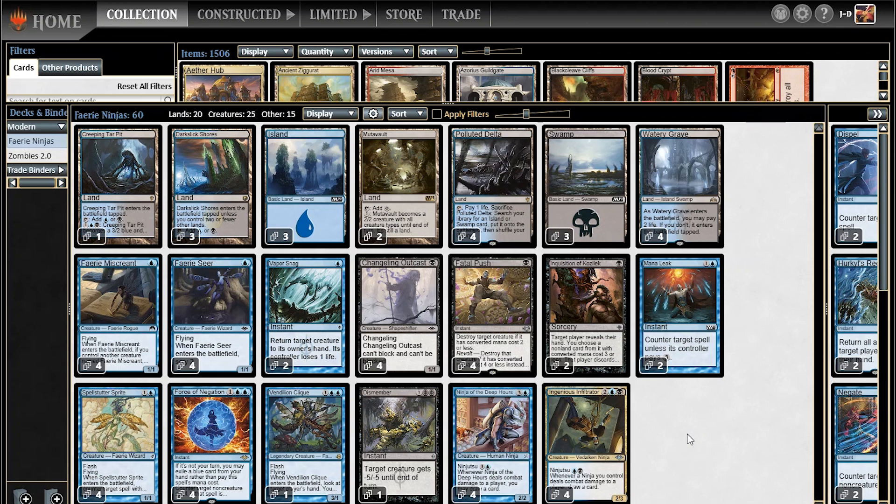Which brings us to today's deck, which I'm calling Fairy Ninjas. This style of deck has definitely been explored in the past, with like Ninja Bear Delver — I think Tiwu kind of piloted that back in the day — and other Delver-style decks. So previously, the best option for a ninja is Ninja of the Deep Hours.